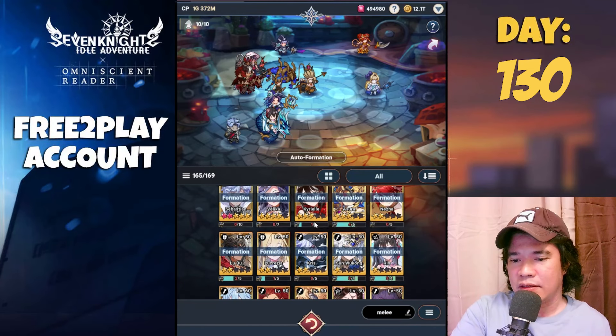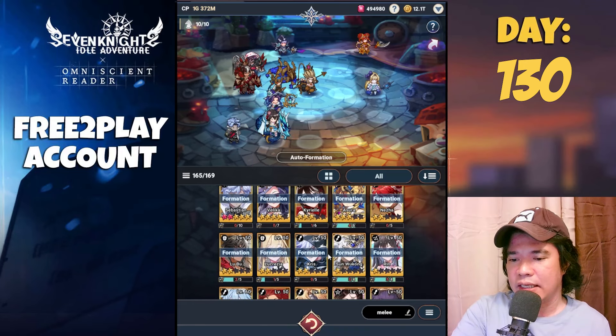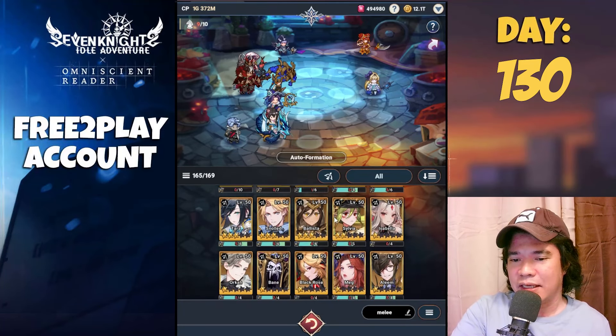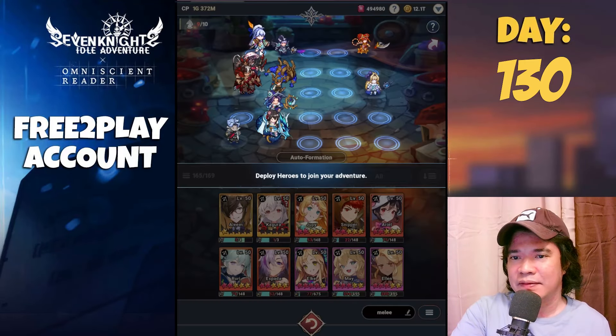Let's do some PvP. These are the heroes that I currently use: Sebastian, Velika, Kyril, Asura, Nesha, Lobo, Lucretia, Chris, San Wukong, and Arin. Let's remove San Wukong and put Salem.